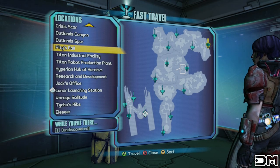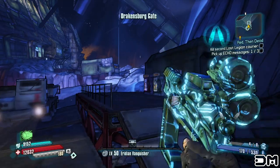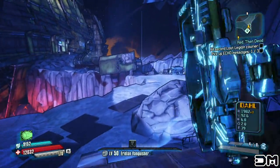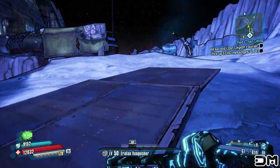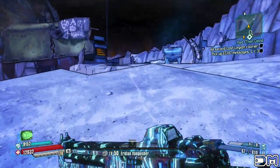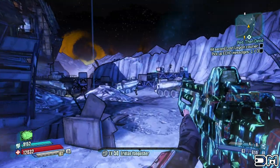First we're going to have to fast travel to Pity's Fall. To get to the boss that we gotta farm, we first have to go through the ship. The easiest way to get through this area is to use the jump pads.